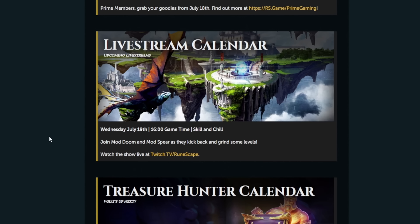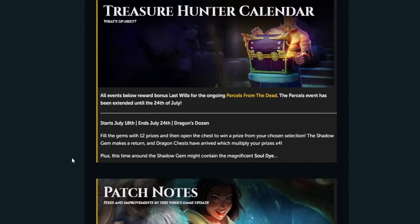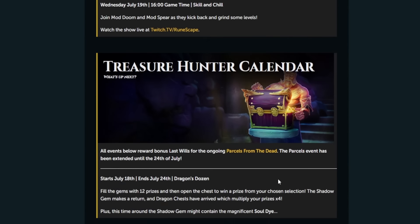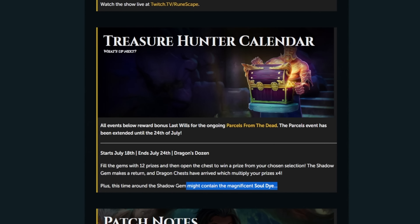On the stream calendar, Wednesday July 19th has a Skill and Chill with Mod Doom and Mod Spears — a kickback and grindstone session. For Treasure Hunter, the reward bonus Last Wills event is extended until the 24th. The Dragon promotion is live where you fill 12 gems with prizes and open a chest. The Shadow Gem makes a return and Dragon Chests multiply prizes by four. Notably the Shadow Gem might contain the Magnificent Soul Dye, so there could be quite a few Soul Dyes entering the game soon.